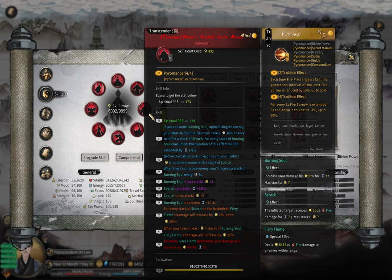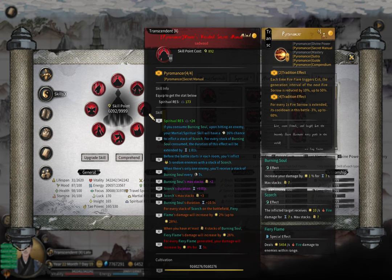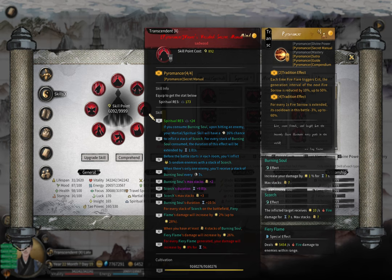Fairy flame — that is literally the key of fire builds. You need to generate a lot of fairy flames on the ground, and each of them will boost your damage by 8%. Simple calculation tells you that if you have around 20 fairy flames on the ground, you will do 5 times more damage, and if you have around 40 fairy flames on the ground, you will do 80 times more damage.